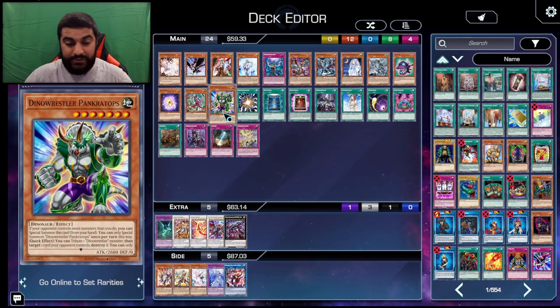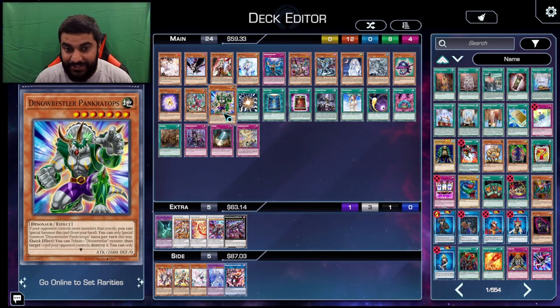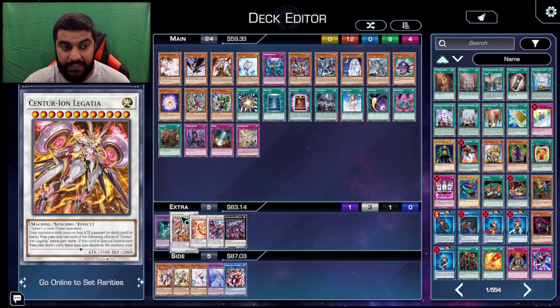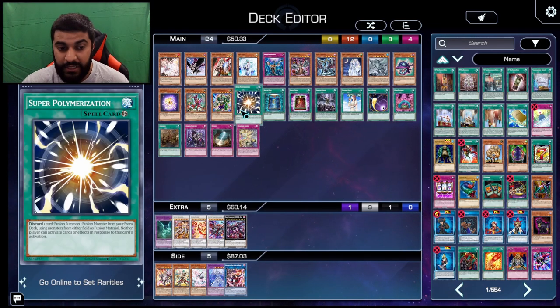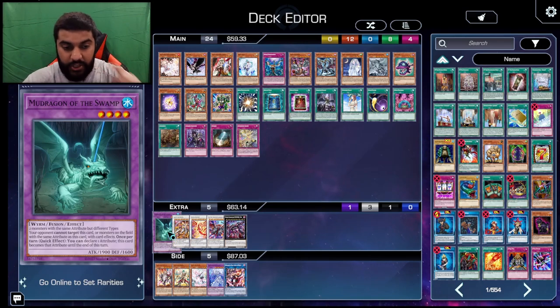Moving on to the spell cards — mostly the Quick Play spell cards, because those are the best cards. Of course, you have Super Poly. You can Super Poly Legatia and Crimson Dragon into Mudragon in response to the Crimson Dragon effect. Super Poly outs their problematic monsters into Mudragon and you continue playing, especially because you can prevent targeting. That deck plays a lot of Imperms, Veilers, Phalanx, Book of Moon, things of that nature — so it's pretty good.